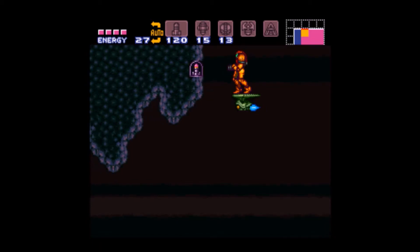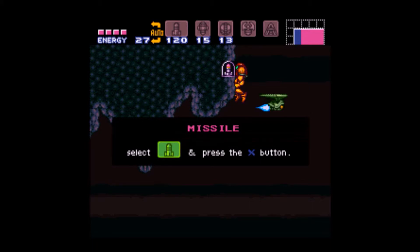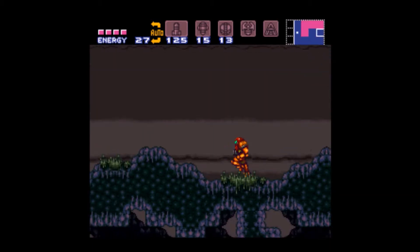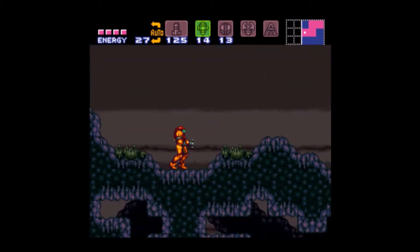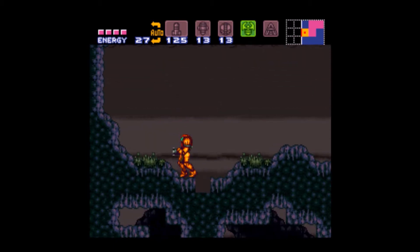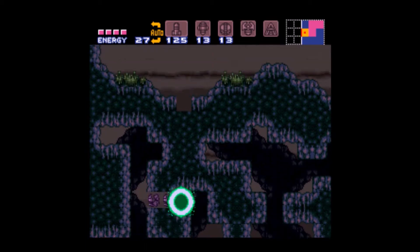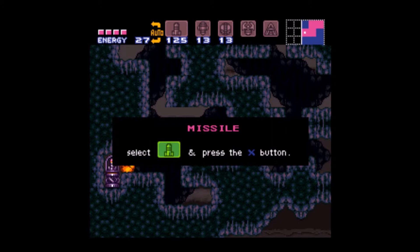It can sometimes be tricky to get. There's the missile upgrade in this wall. Now we've got that we can go down here — you need a super missile to get through there. And there's another missile upgrade here; that's one I miss quite a lot actually.